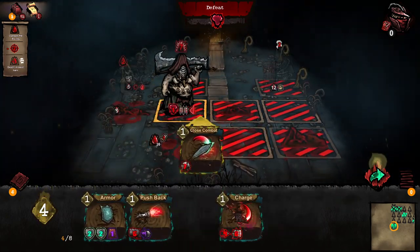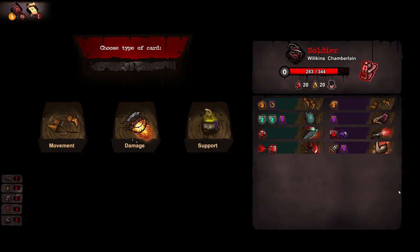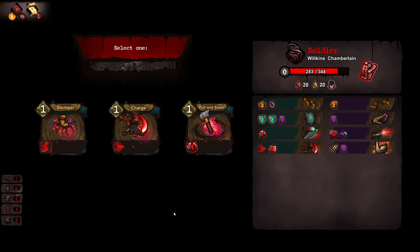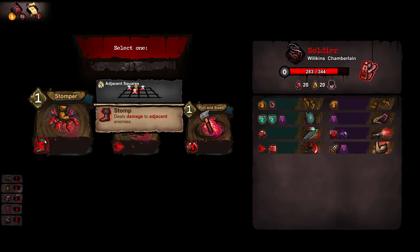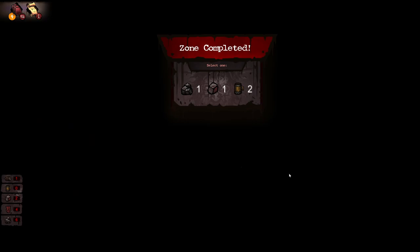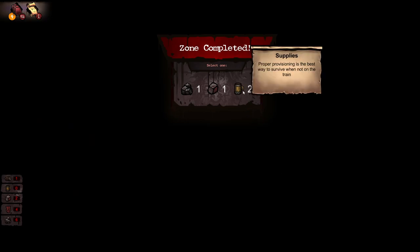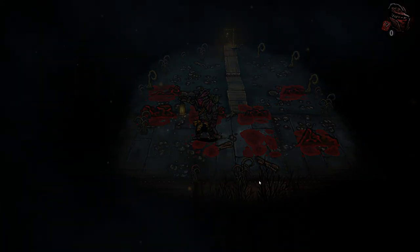Step one, we jump. Step two, we hit. Oof. Did I feel lacking in anything there? Pulls an enemy to an adjacent square and deals damage to it. Deals damage to adjacent enemies — five damage all around seems pretty good. Let's play with that. Let's go for the drinks just so that we can get some health going.